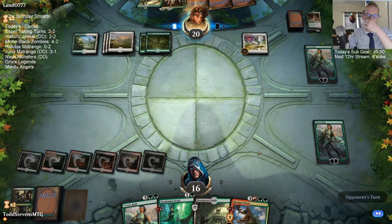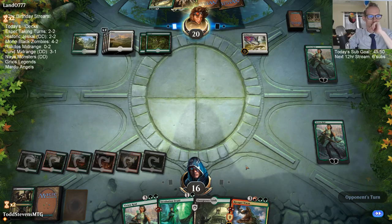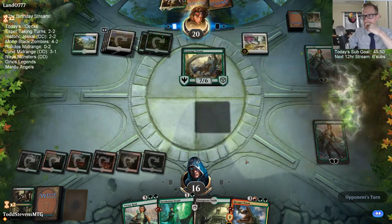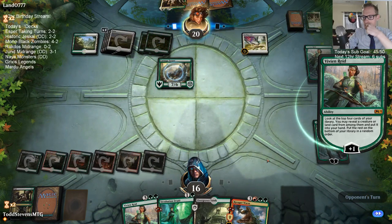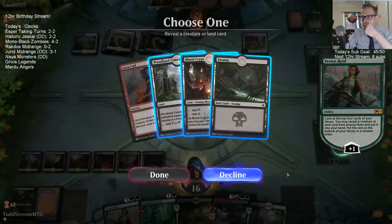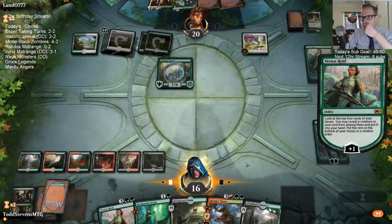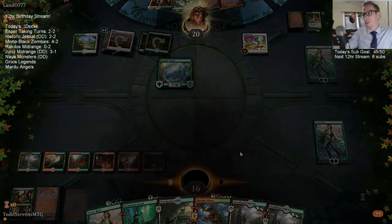Ravager Worm can maybe attack Vivian. We have to draw Contempt here for Vivian. Draw Contempt — nope. They just get to ultimate Vivian. Thanks Zephyrs.